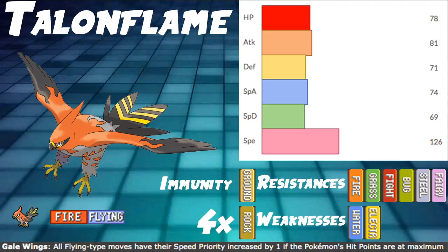As far as our stats go, they're pretty solid. HP 78, Defense 71, Special Defense 69 — all pretty average. Nothing really stands out except its Speed stat. Attack is 81, which is okay. Special Attack is 74, so you can really go either physical or special — we do have access to moves like Overheat. And then Speed at 126, which is very, very fast. You don't even have to invest in Speed a lot of the time. Speaking of, today we are not investing in Speed, so let's move on to the build itself.